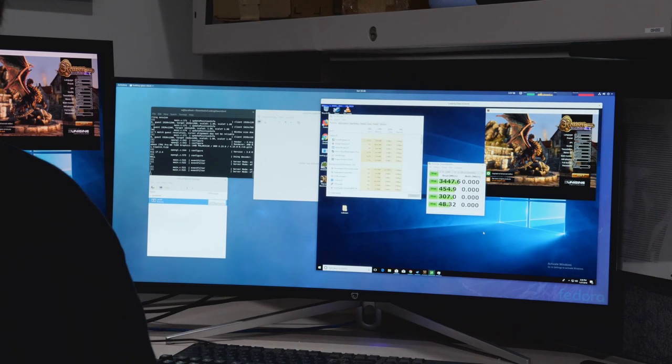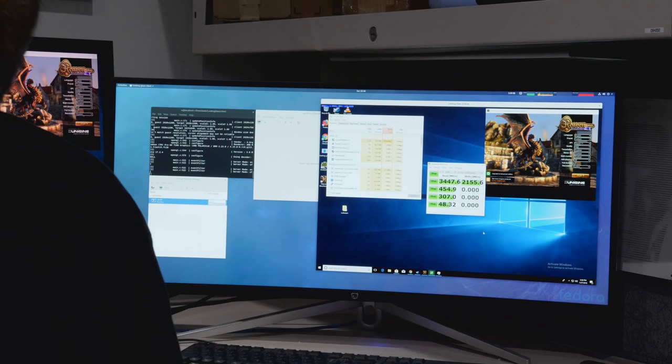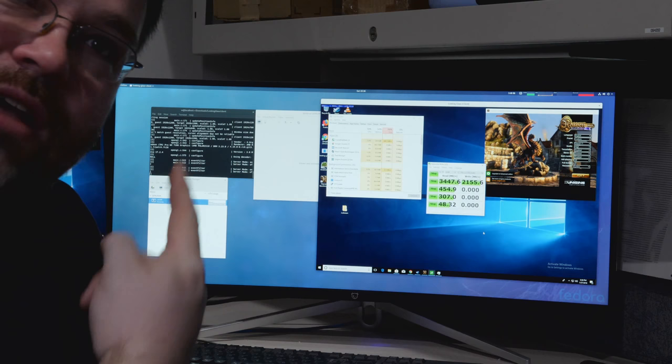What's the significance of a Threadripper? The Threadripper is 16 cores for about $900 at retail, turbos up to 4.2 GHz, and is insanely fast.